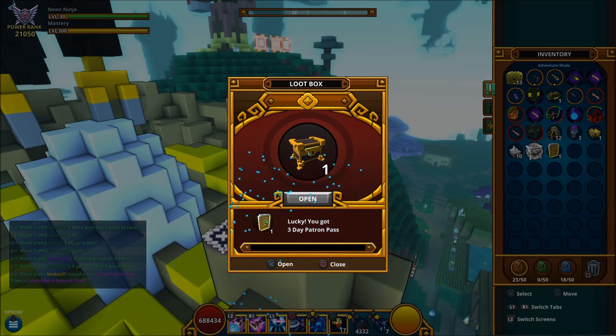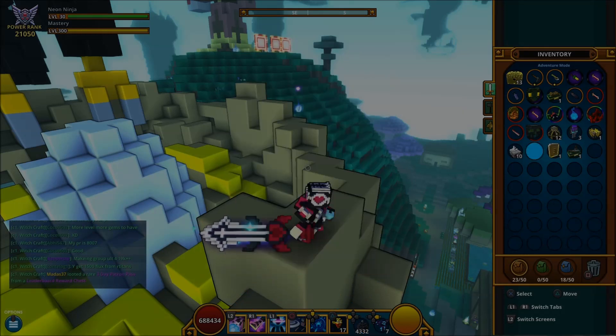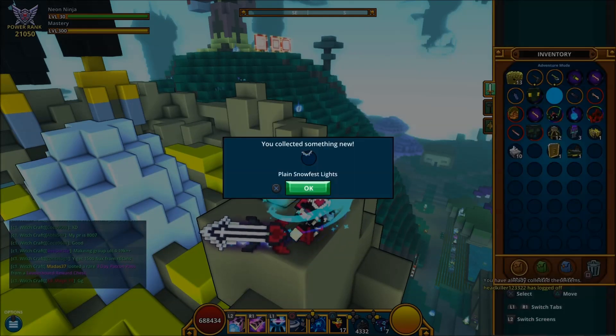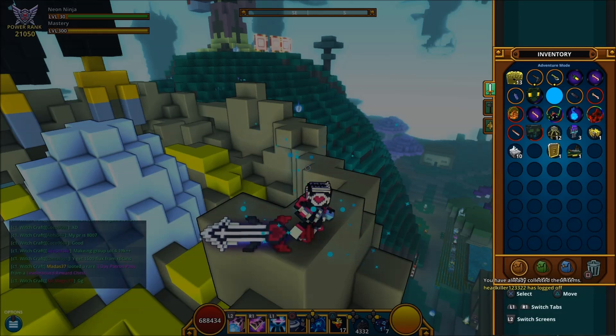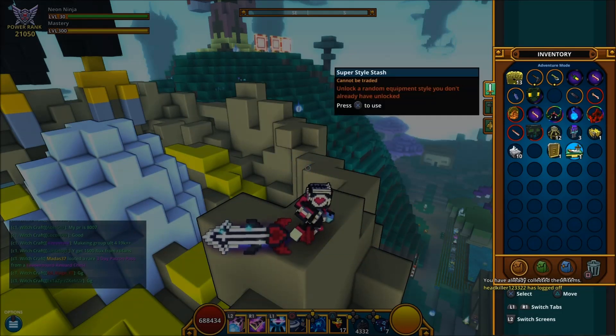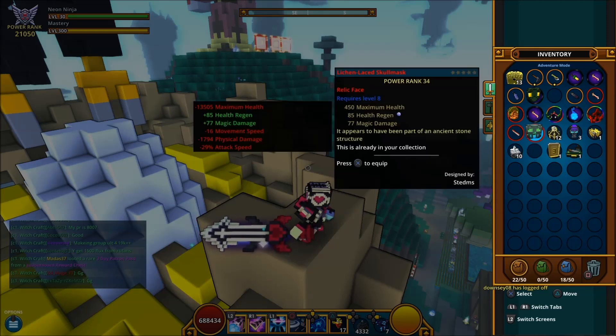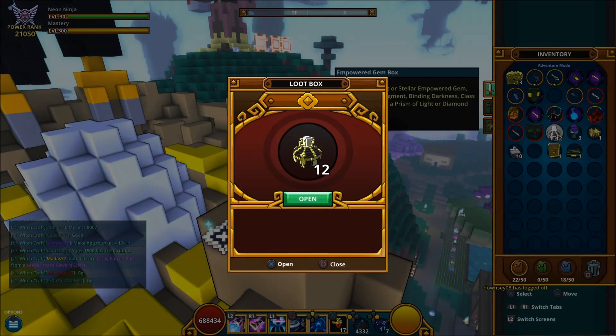Super stall — oh, three day patron, which is always good. And unfortunately with the stalls now guys, I think I've got them all but I haven't. We'll do the empowered next.